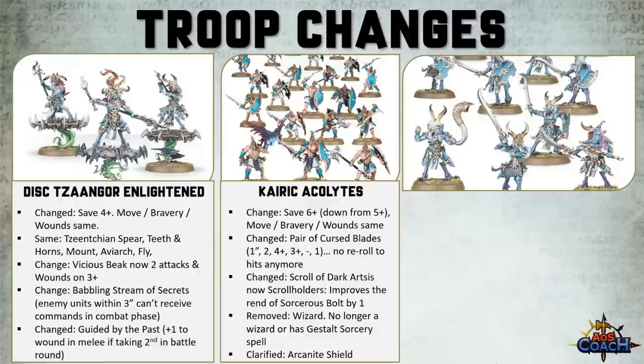Next up we've got the Kairic Acolytes, and their save went down from a 5 to a 6, so they've actually gotten a little bit worse on their armor save, although their move, bravery, and wounds remain the same. There was no apparent change to the Sorcerer's Bolt, the Cursed Blades or Glaives, the Vulture, or the Kairic Adept.